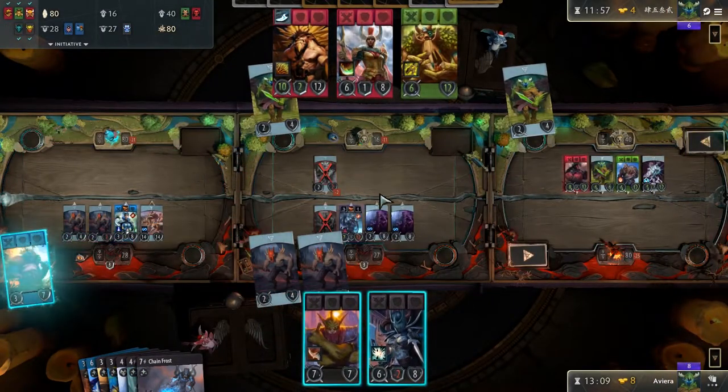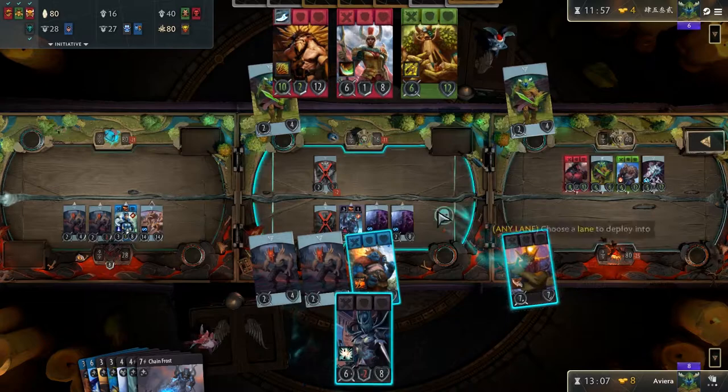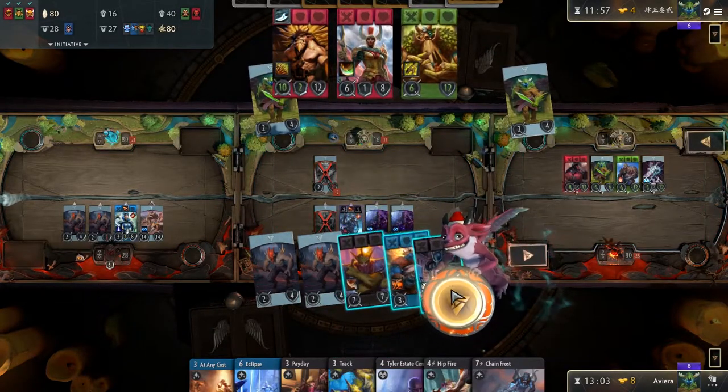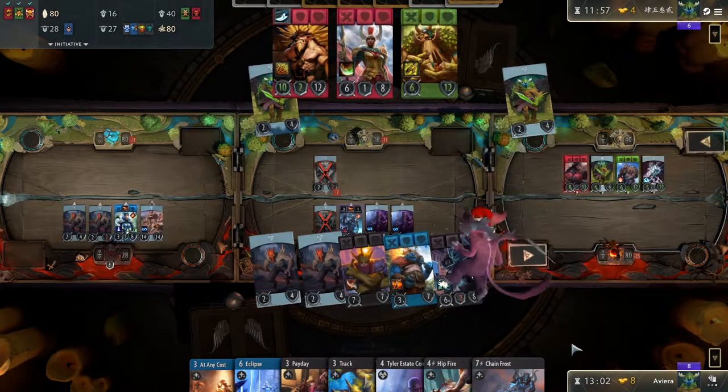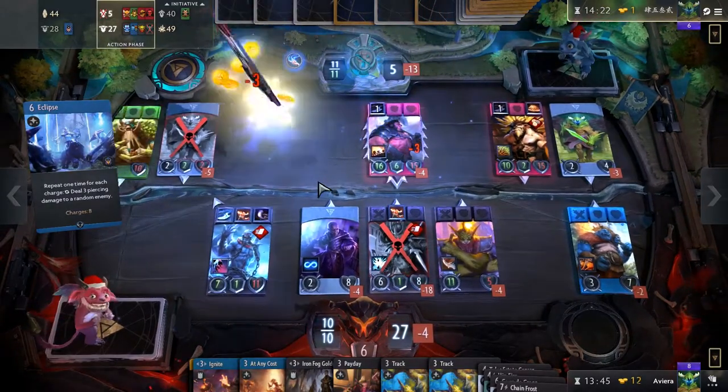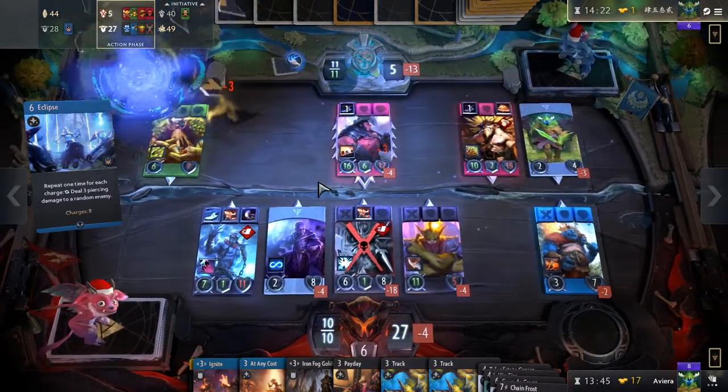The center of this update is changes to the game timer. The tournament timer now grants 30 seconds per round to your time bank, halved from the previous one minute, and starts at 2 minutes and 30 seconds, down from the previous three. Similarly, the standard timer was also halved, now granting 1 minute per round down from 2, and starts at 3 minutes down from 5.